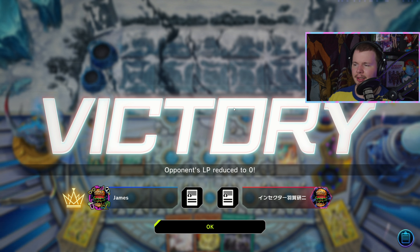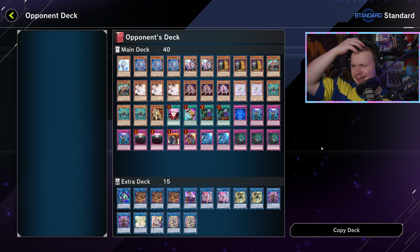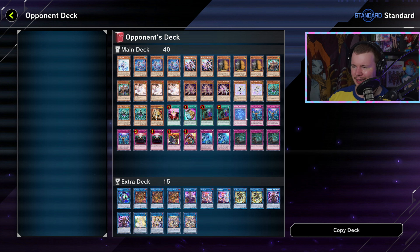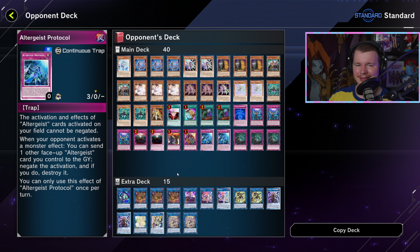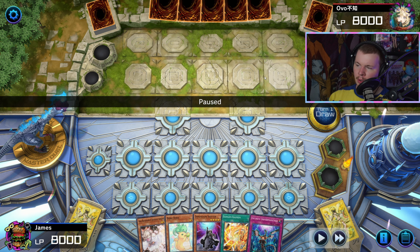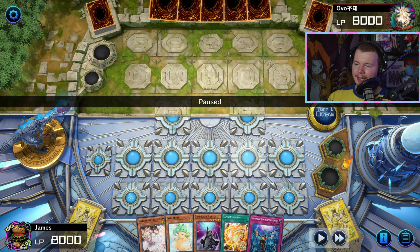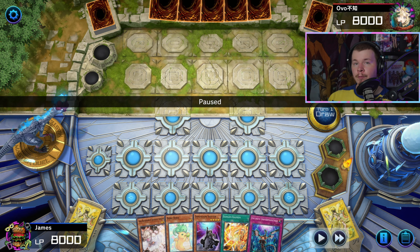I could maybe show going first against Tenpai — that could be interesting. By the way, I checked and we got pretty lucky because our opponent was on Altergeist. Really surprised they didn't have enough to set up anything — I thought I was playing against Tenpai in that last game. Anyway, let's move on to that replay. Here we have a game where my opponent is making me go first.